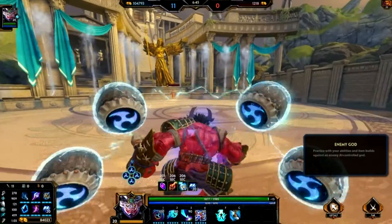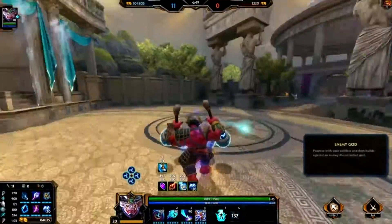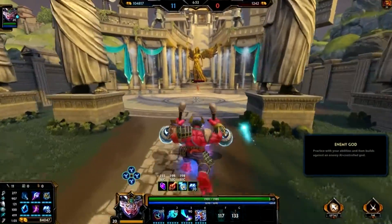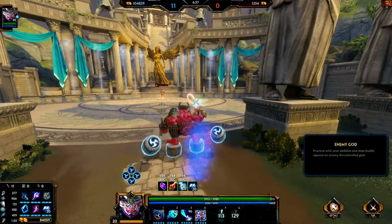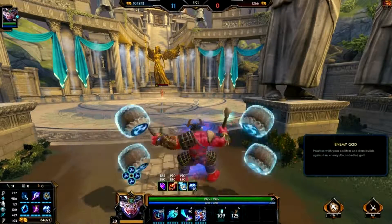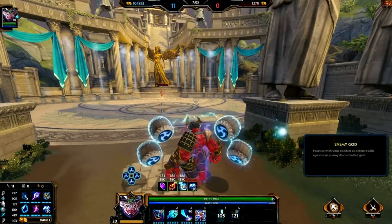See how much quicker sprint makes my character move. And then when Ra goes to attack me, I use my blink and I'm out of there. So thank you guys for watching. This was my detailed guide on how to play Raijin, the newest god on Smite for PC. I will see you all in the next tutorial.